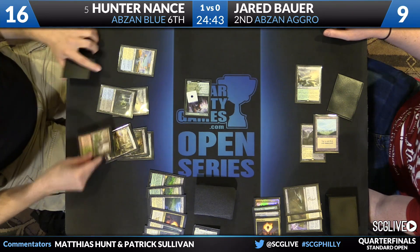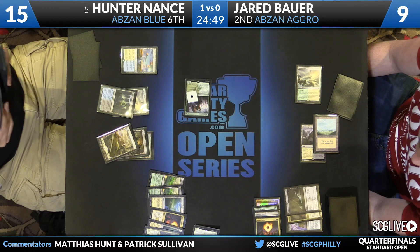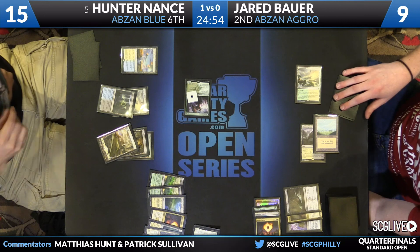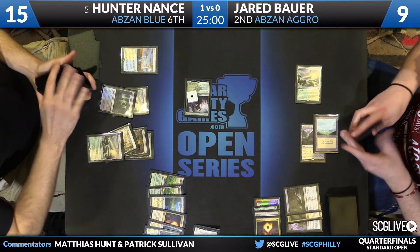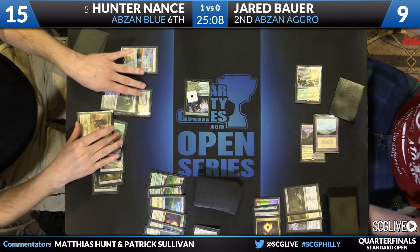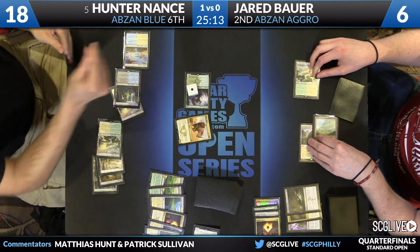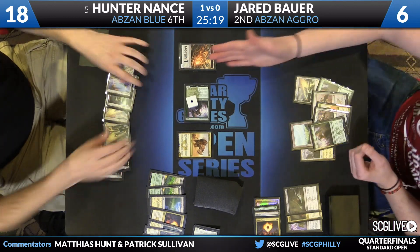On three lands there just aren't that many great plays you can make. Here's a swing for three off Den Protector, and he got it back last turn so might as well cast it. Hunter will make Siege Rhino — Bauer down to six, looking like it might be his last turn. Nance will keep it coming — here's another Den Protector. The draw is a Den Protector from Bauer; that is not going to keep the damage across, and Hunter Nance 2-0 is on to the finals.